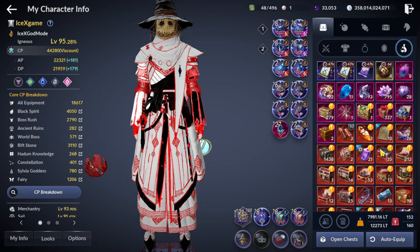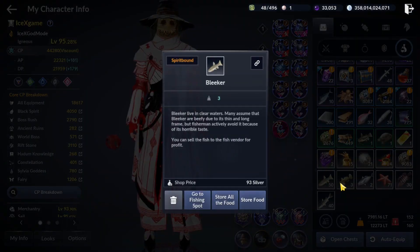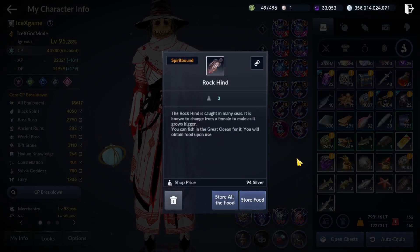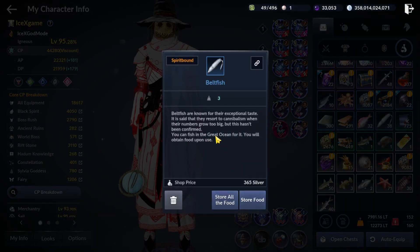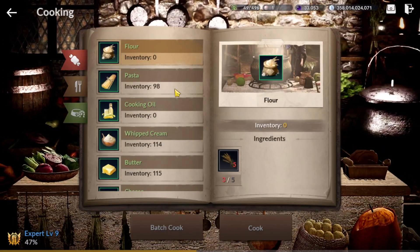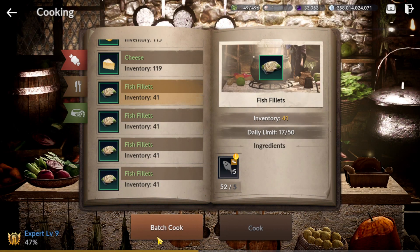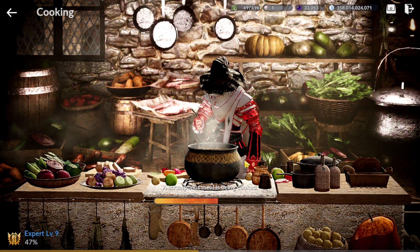For fish, there are many types. One type of fish comes from the ocean. Some we can craft and some fish we can seal. For great ocean fish, we cannot use them for the cooking system. Only these two fish types that we cannot use. Star fish and other fish from the great ocean, we cannot use.